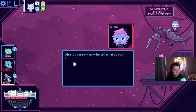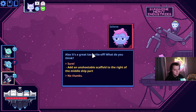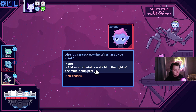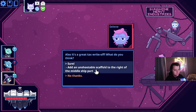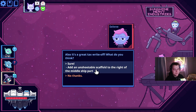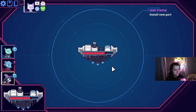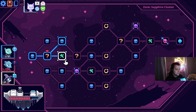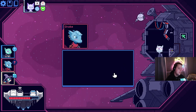Selene — extra scaffolding. You look great on your ship. Tax write-off. Added unshootable scaffolding to the right of your middle ship part. I don't know if this is good or not, but it's wacky. Sure, looks better I guess. No refunds. Okay, fair.